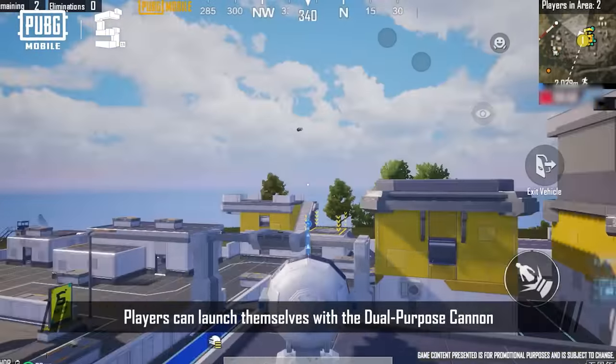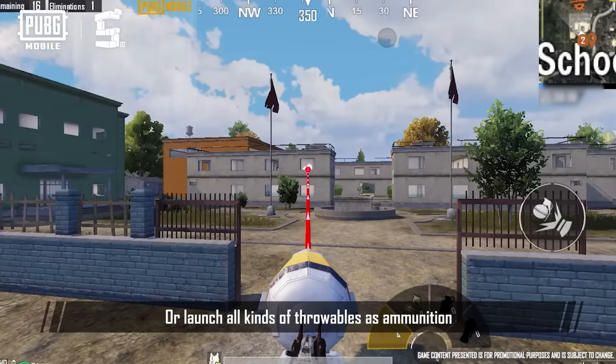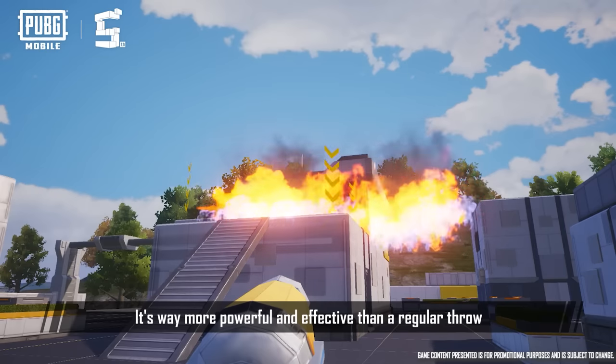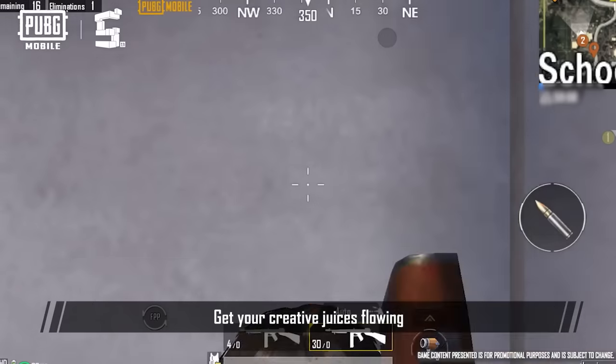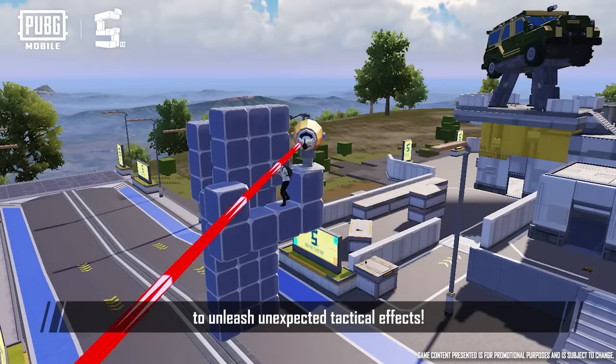Players can launch themselves with the Dual Purpose Cannon to travel long distances, or launch all kinds of throwables as ammunition. It's way more powerful and effective than a regular throw. Get your creative juices flowing and come up with different combinations to unleash unexpected tactical effects.